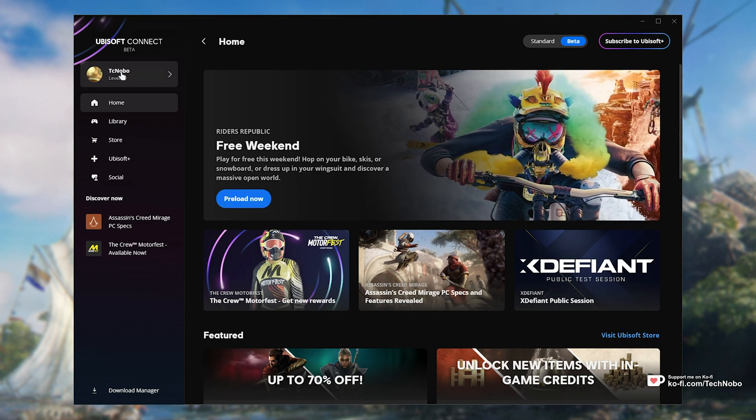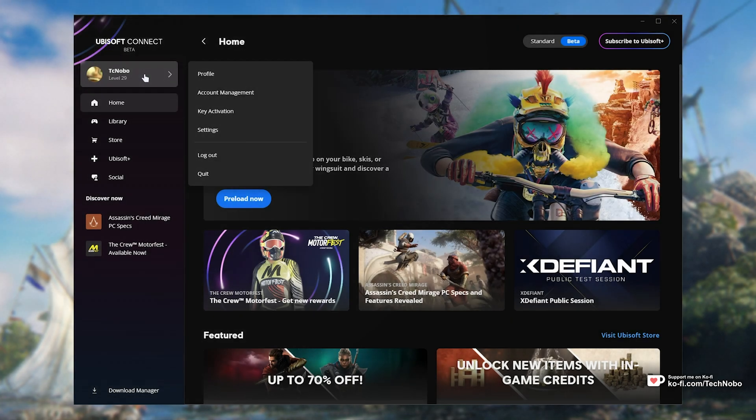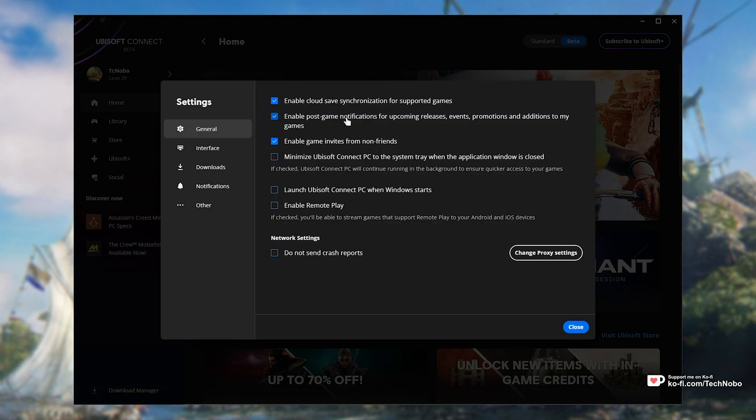Well, it's very simple. Simply click your name on the far left side here, then head into settings. This is where the settings menu is hiding.